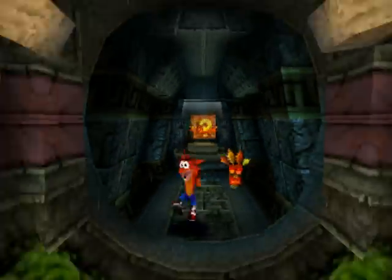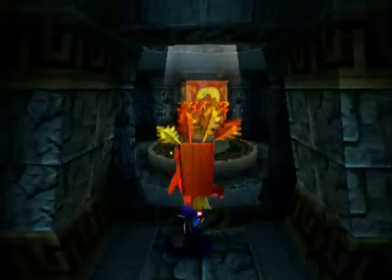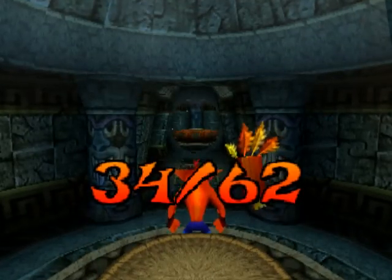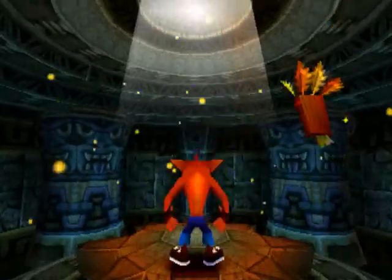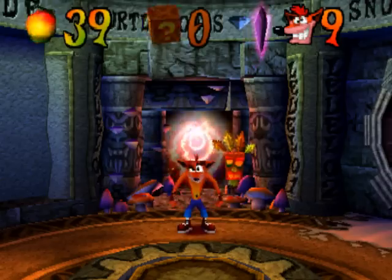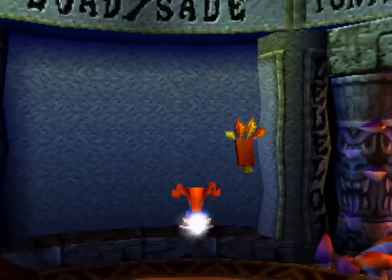J'arrive à la fin du niveau, qu'on repère avec ces espèces de sas. Et là, on voit mon nombre total de caisses : j'en ai 34. Il m'en aurait fallu 62 pour avoir une gemme grise — il restait 28 caisses que je n'ai pas cassées. Je ne dévoilerai pas tous les secrets du jeu. Il y a un autre secret dans ce niveau : je vais aller en haut, il y a le cristal, une gemme grise et une gemme bleue. Pour débloquer la gemme bleue, il faut faire quelque chose de secret.